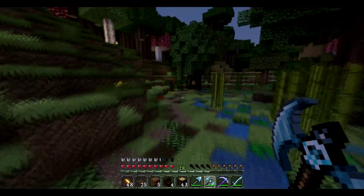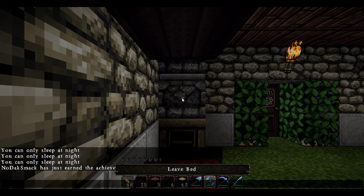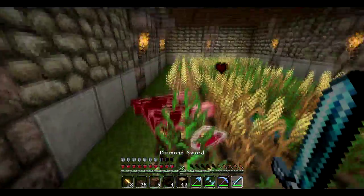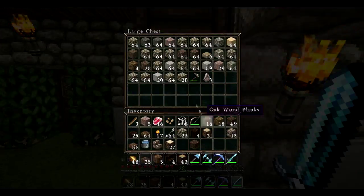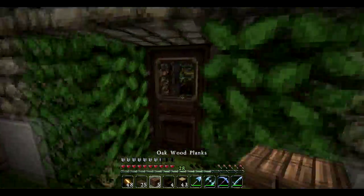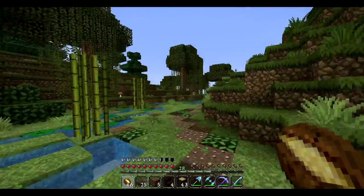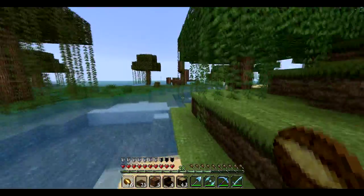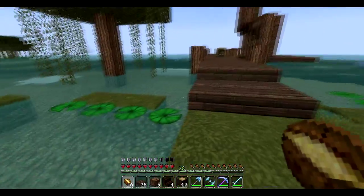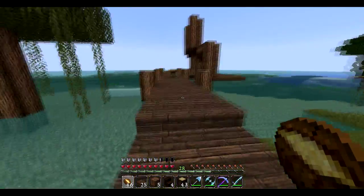They've included new sounds in this update - right before I started recording there was a witch and I could not figure out what it was until I found it. We're not at 30 levels yet so we can't enchant yet. For this entrance I'm thinking that maybe in an episode or two we put up a guard house on both sides with a walkway over it - I think that would be a good entrance.